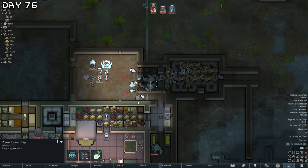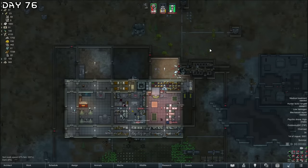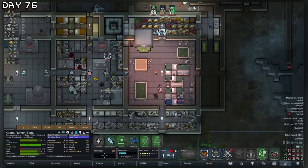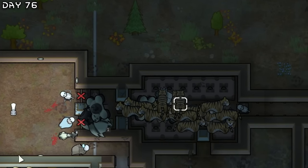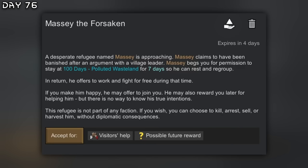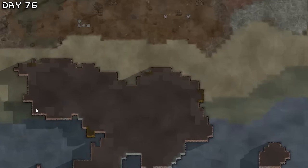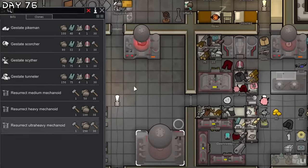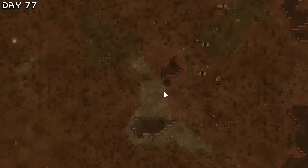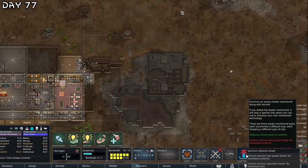We got a power focus chip — a mechanitor can study this chip, I need that. I want to summon Diabolus again in 1.1 days so the tigers can take care of them. New quest — the refugee. I need more plasteel — I cannot find any. Working on the base here a bit more. Getting more mechanoids, I need more space. We're going to be falling space shuttles and everything. Now we can summon Diabolus threats.